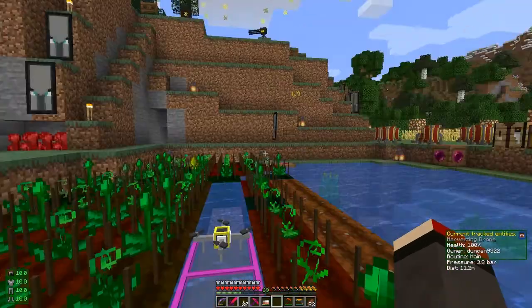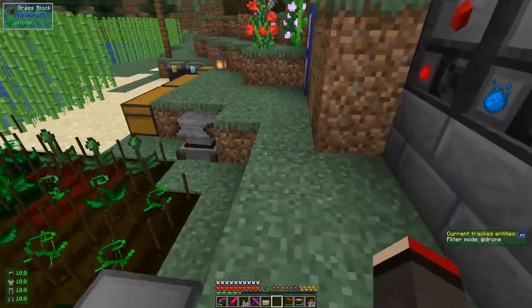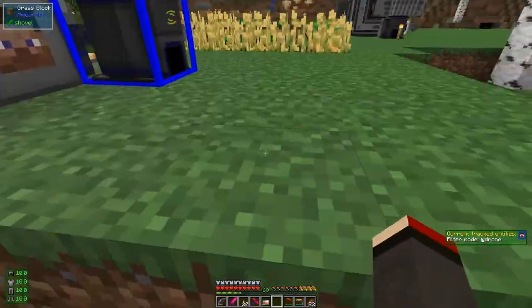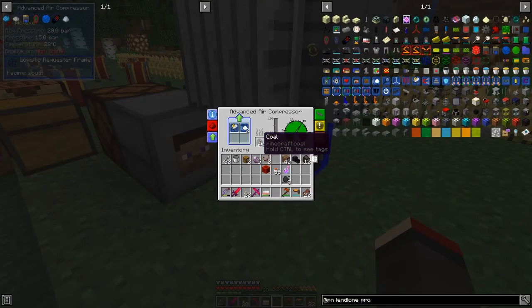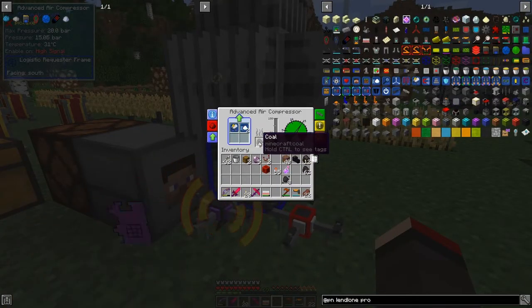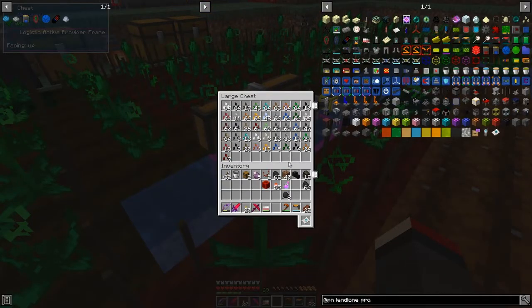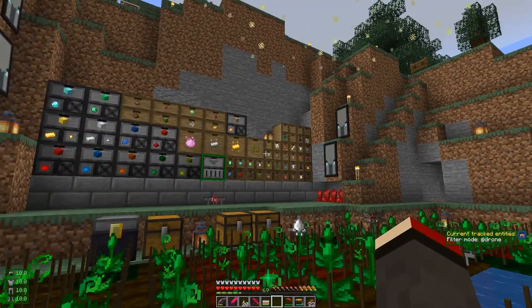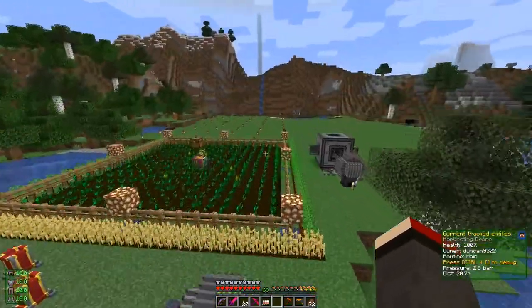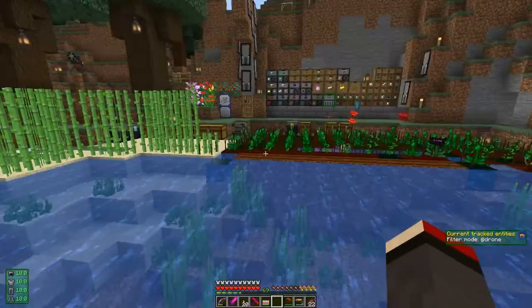It should be putting things into the inventory. We've got nine of those and one of those, and it's sitting here. Let's check how much coal we've got in here - we've got coal in here. Why? Because I was putting coal into the chest, not coal essence, since I'd put all the coal into that chest. We've got 23 pieces of charcoal - that's fine. It must be doing something with it.